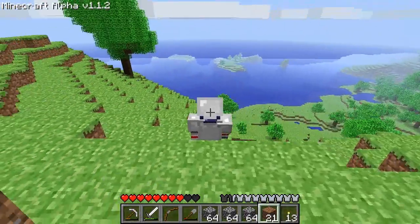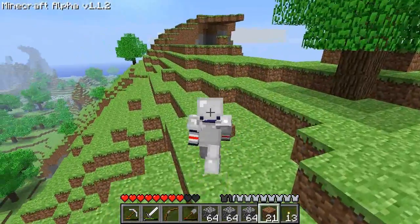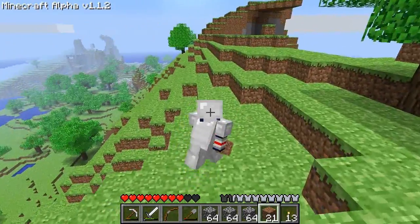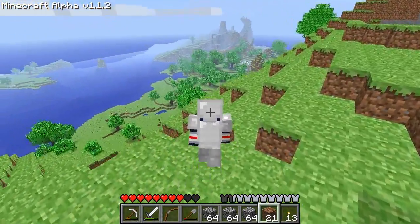And if you want to see what the sneaking actually looks like, here's Soundwave in his armor. When you sneak, he's like, oh, what's going on? Gotta be careful. Shh, shh, shh.